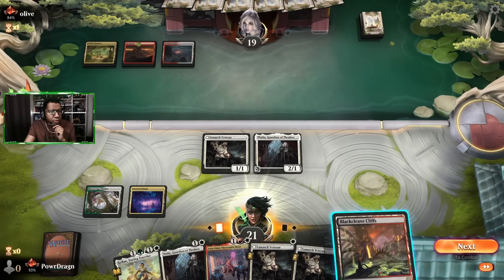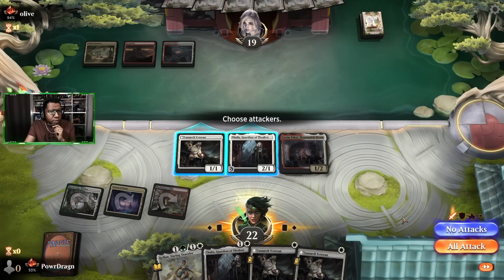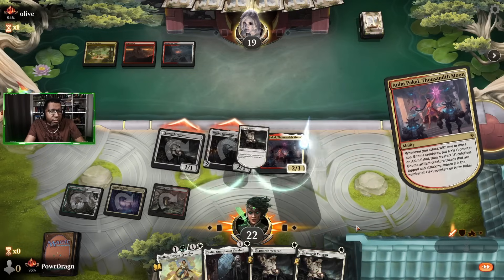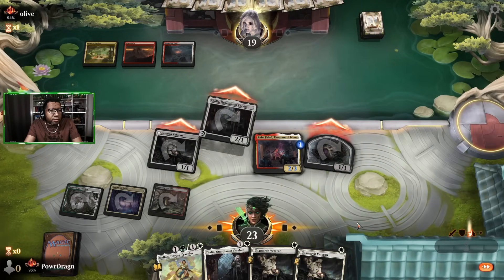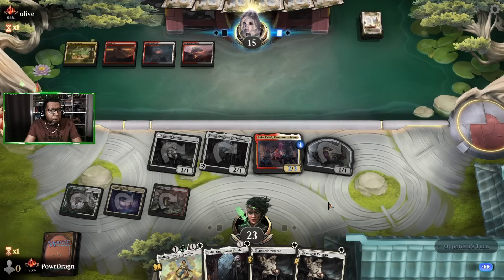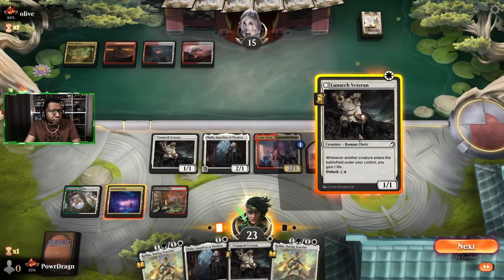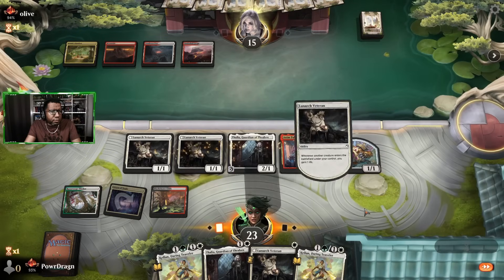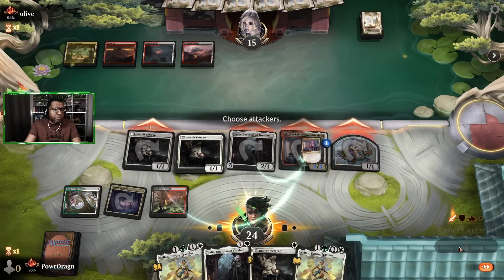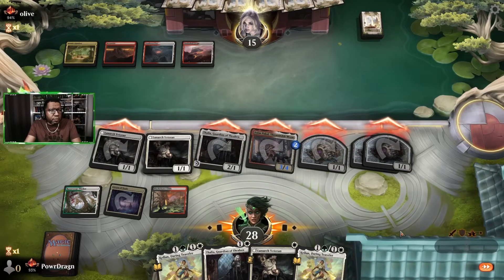Oh, maybe that's not what this deck is after all. Something to kill our Thalia? No. I'm curious what the opponent's doing — I'm gonna attack with Thalia anyway. They didn't have anything. I almost didn't attack to not put her at risk but I couldn't think of what they'd even do there. No Brotherhood's — what is happening? I can play another Lunark Veteran. I'll just play Kellen just cause — let's see what happens during this combat. All right, nothing.